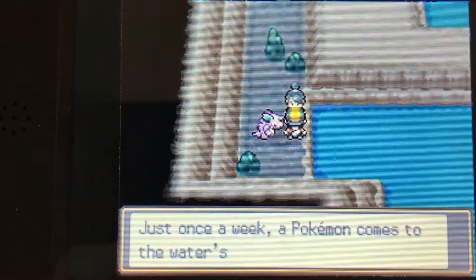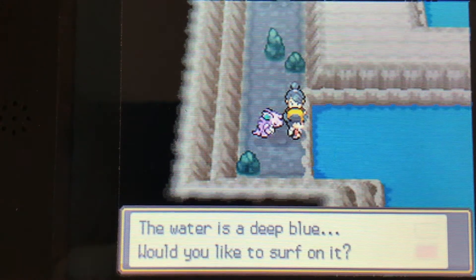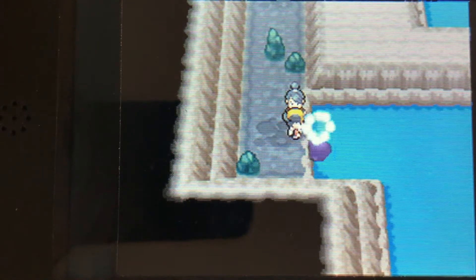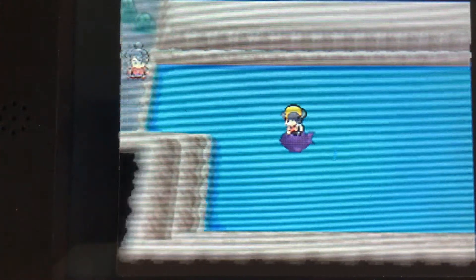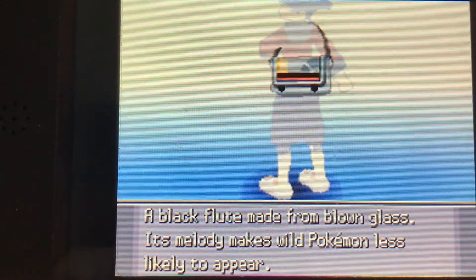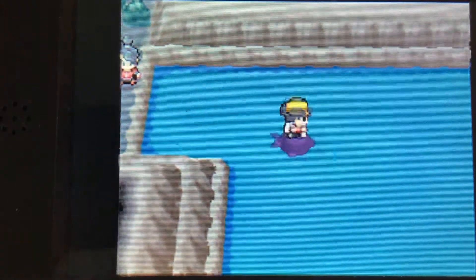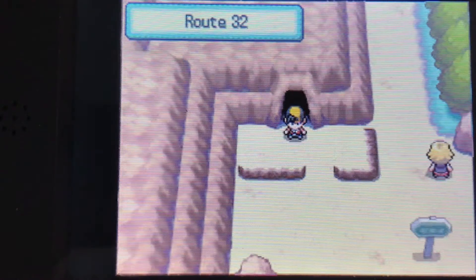If you talk to this girl here after, she'll say just once a week a Pokemon comes to the Water's Edge. If you don't know what she's talking about, if you go to the right — I believe it's on Friday — a Lapras will appear right in the center here and you can battle it. But it's not Friday today, so I can't showcase that. I'm using an escape rope and I've covered the Union Cave, so with that we get out of the Union Cave.